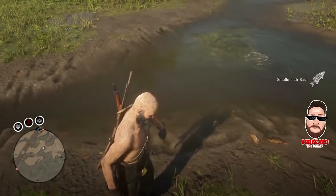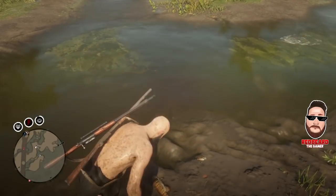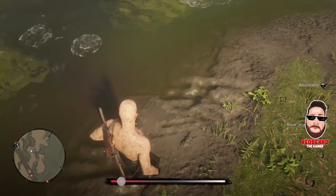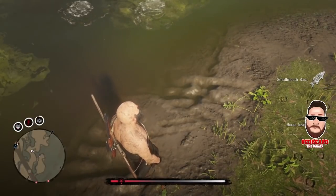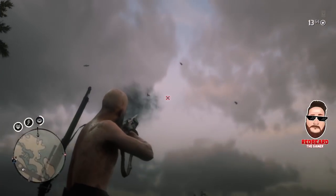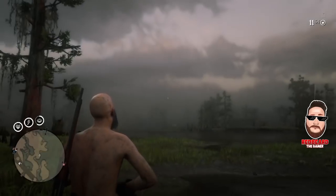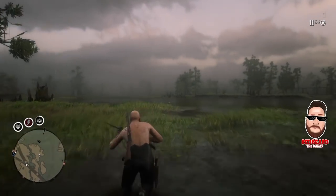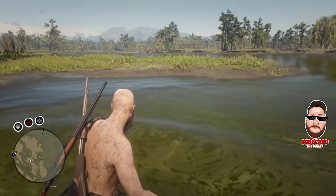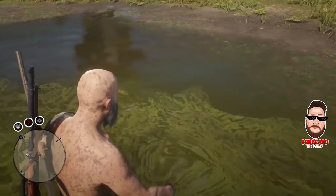Smallmouth bass are already popping out, bluegills are going to pop out, and catfish too. As you're doing this process, make sure to look overhead for the herrings because that's where a lot of the money's at. Also look for hawks — they're kind of always by themselves, have a bigger wingspan, and have more straight angles to their wings. You can also get sturgeons and bullhead catfish.